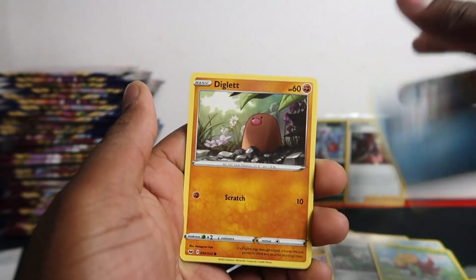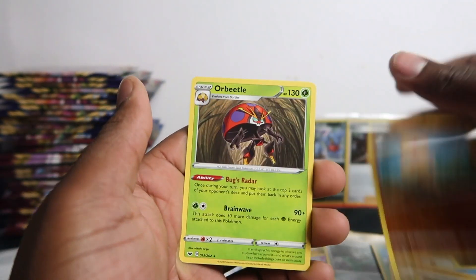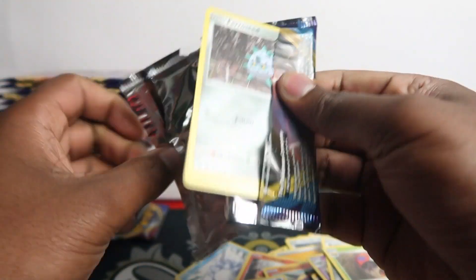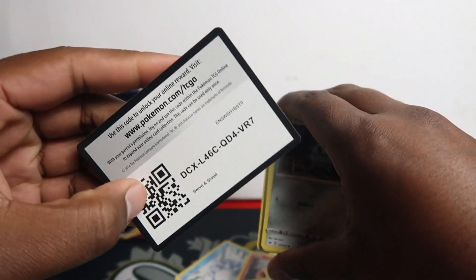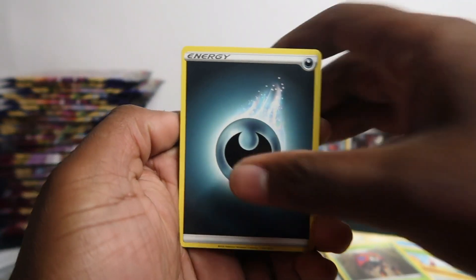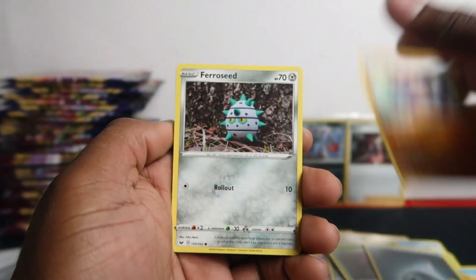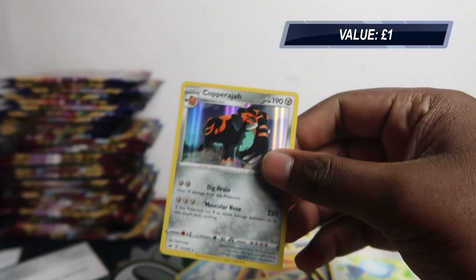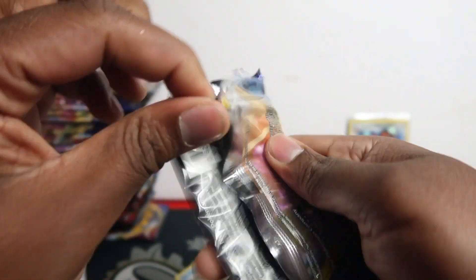Goldeen, Diglett, Scroopy, Hoot-Hoot, Baltoy, and Orbeetle. Go check that Cosmic Eclipse opening out! Power Pad, Kingler, Rhydon, Ferroseed, Krabby, Zigzagoon, Gossifleur, Silicobra, Rare Candy, and Copperajah — again a lot of holos. Let me make a separate pile for the holos so we can keep track; otherwise the whole back row will be covered with them.